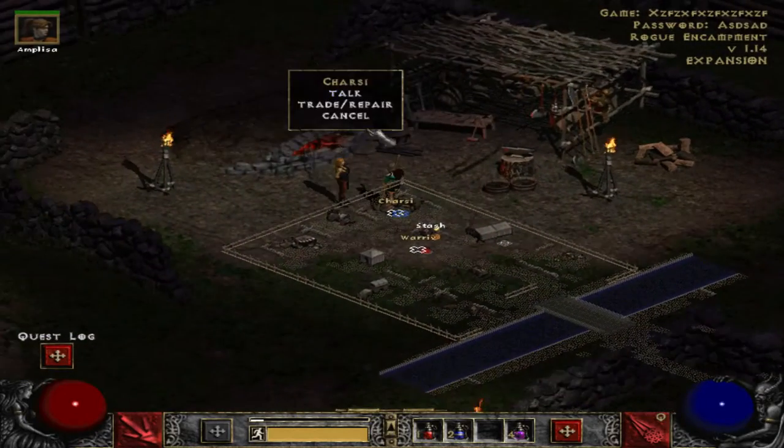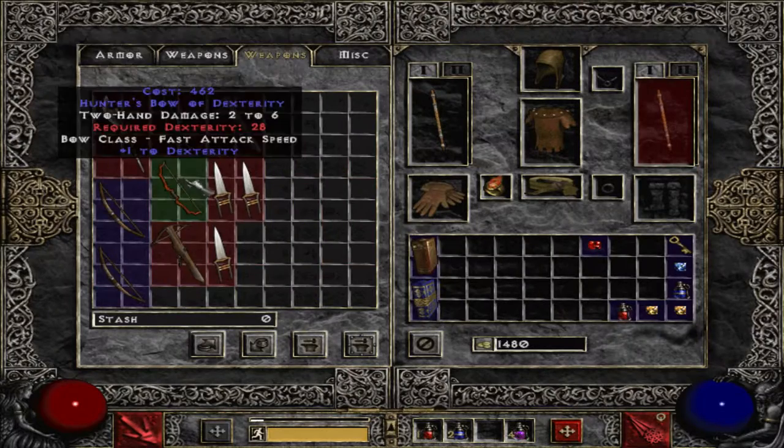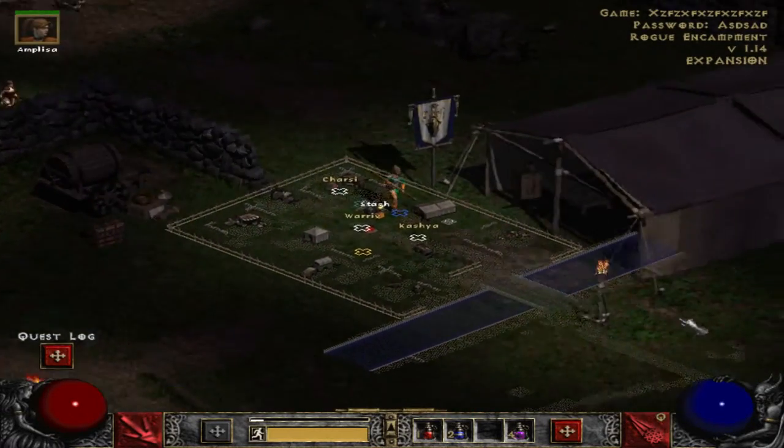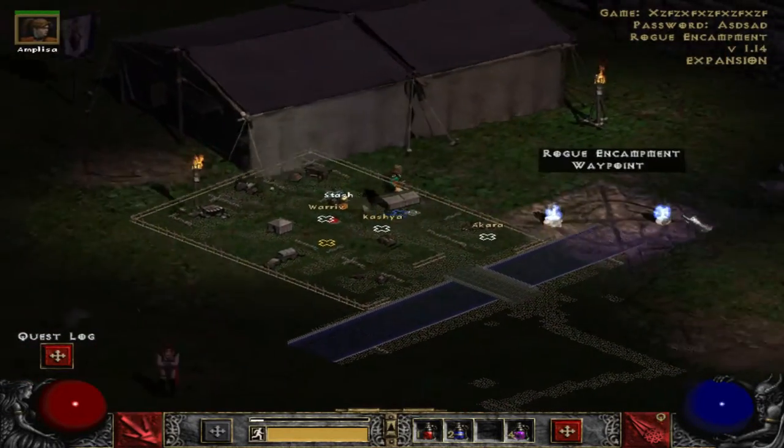To reset the inventory of items of the merchants in the game, just leave the town. Make sure no other player is in the town, or any town at all, or the items won't reset.